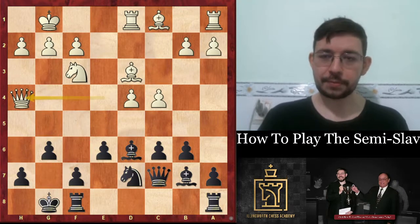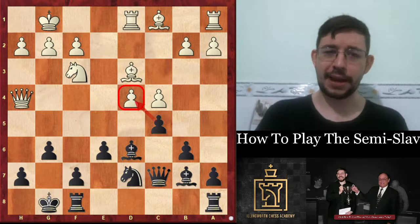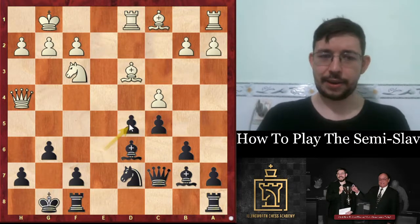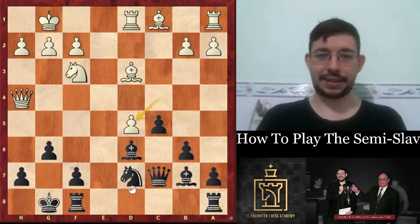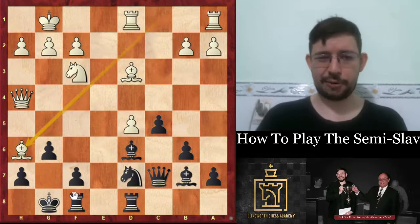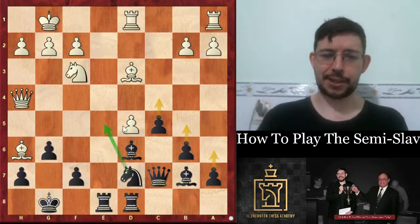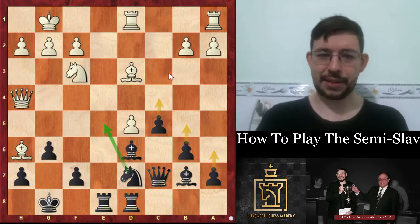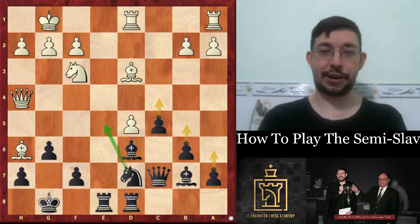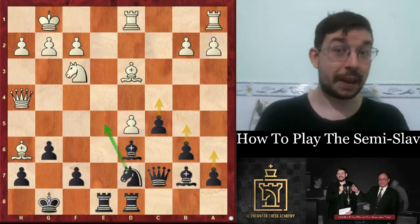A better move for white is probably to get the queen out of the way with queen h4, but again c5 works pretty well because if you can get rid of that one central pawn it makes it much harder for white to get an effective attack. If white plays d5, you can simply take with cxd5, then rook a to d8 is perfectly fine. Even in the most dangerous line, it's not really anything serious, as our oracle Stockfish 13 confirms.